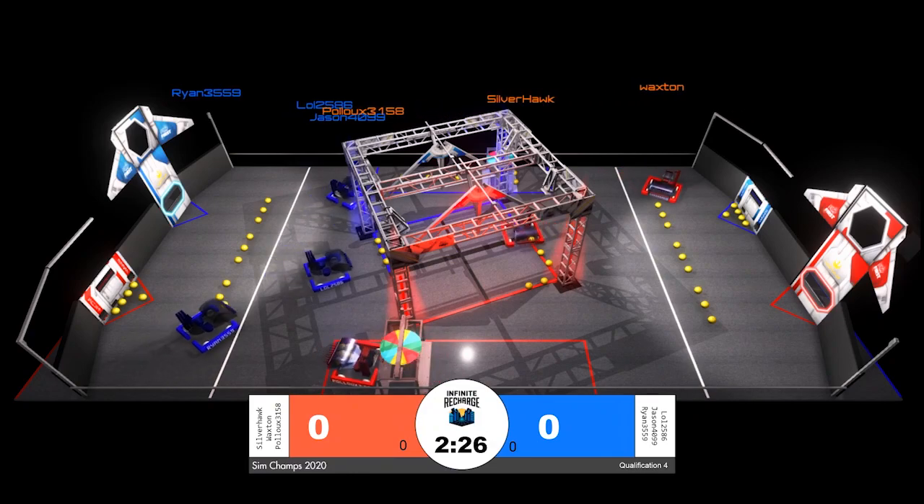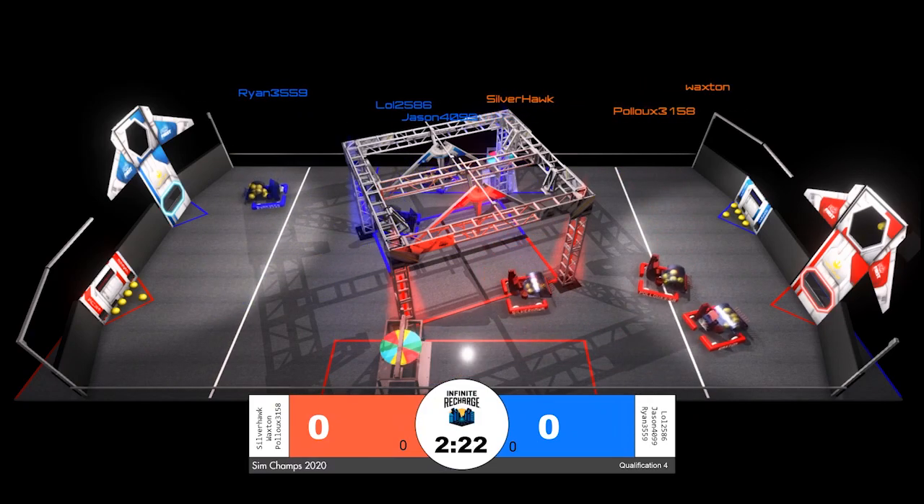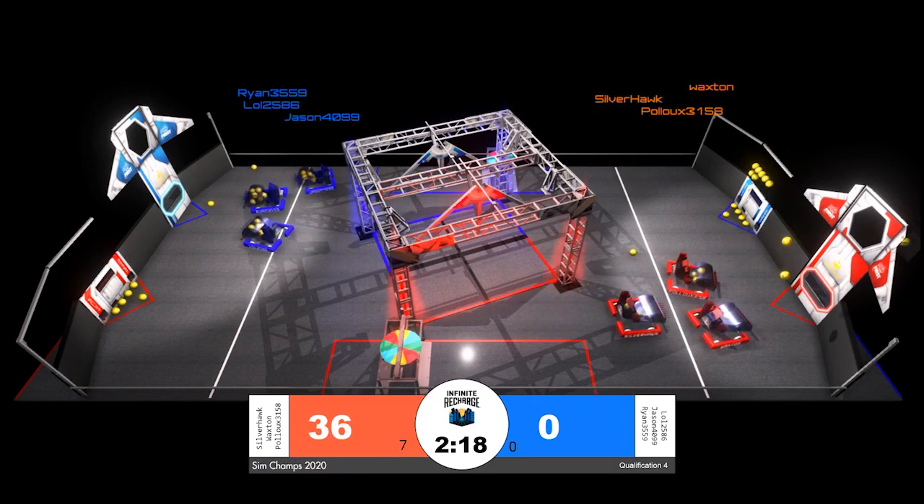The match is now underway for qualification match number four. The first power cells being cleaned up off the ground are Waxton in red and Ryan in blue. First scoring is coming from Waxton and their alliance partners.